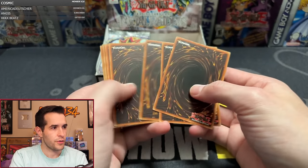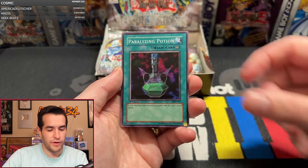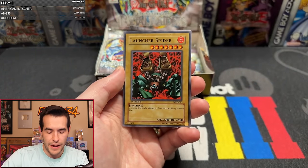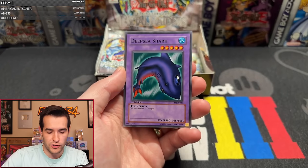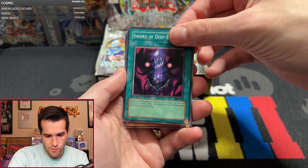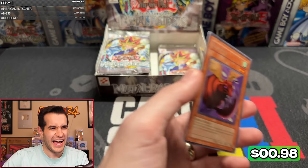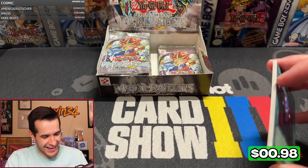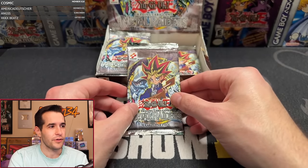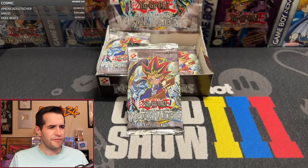Pumpkin the King of Ghosts, we have Paralyzing Potion, Insect Soldier, Hunter Spider, Baby Dragon — that's a good one to grade — Launcher Spider, Deep Sea Shark, and we have Blade Fly. Blade Fly is not one you usually want to see. Let's see if we can, instead of Blade Fly, pull something — if it's a rare, what would we want? Sangan. We already pulled Witch. I feel like you're getting a really good one — that's one of the great rares in Metal Raiders.